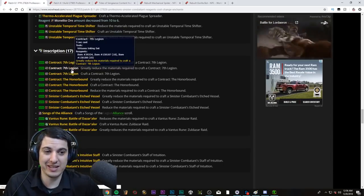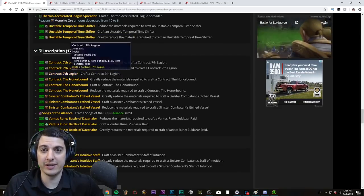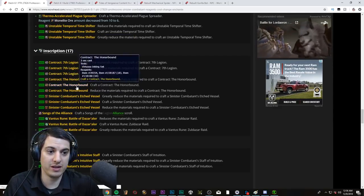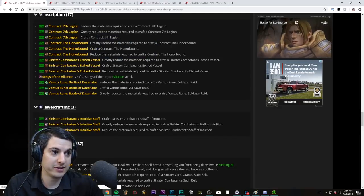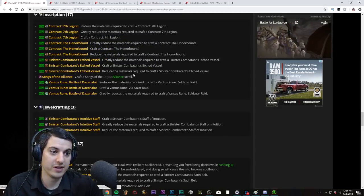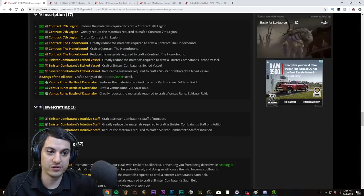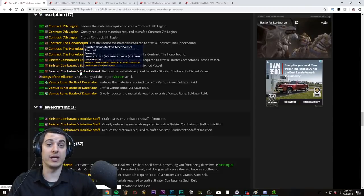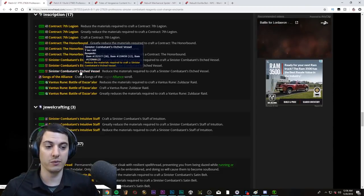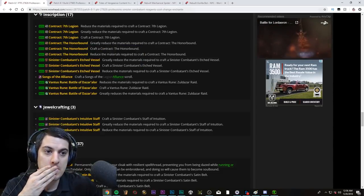Inscription doesn't get a whole lot — you've got 2 new contracts with the PvP groups, the new Sinister stuff, a new Songscroll, and of course the new Vantis rune. Vantis runes are a big hit, I like where they are right now.